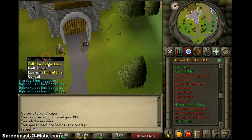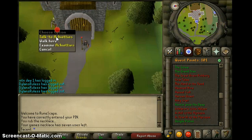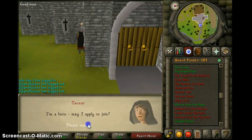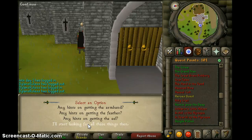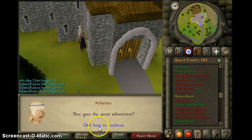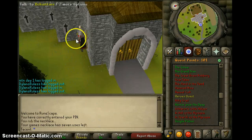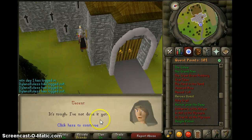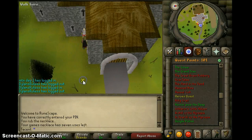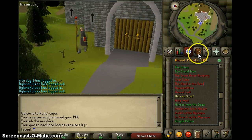Alright, let's get this started. We're at the Heroes Guild, north of Taverly, south of Burthorpe. We're going to talk to her and she's going to say you need three items: an Armband, a Cooked Lava Eel, and a Fire Feather. First thing we're going to do is get Ice Gloves. I'll meet you guys on White Wolf Mountain.